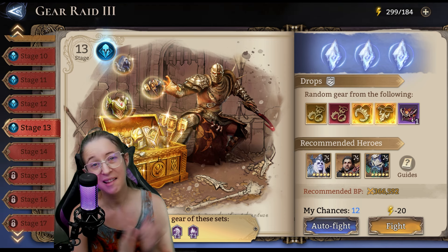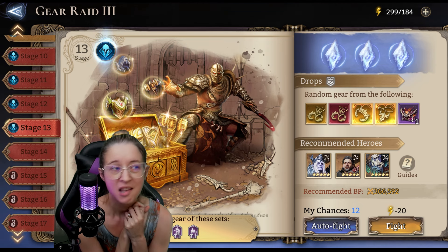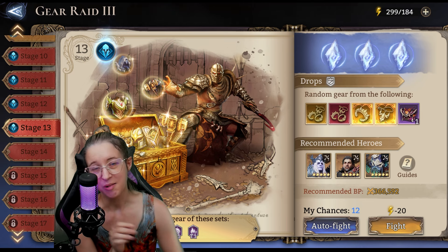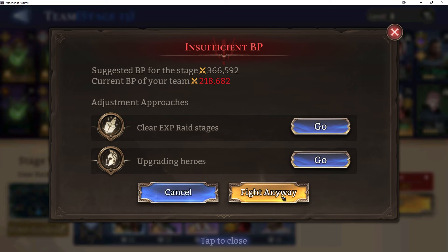I also recorded Gear Raid 1 stage 13 as well, so let's roll it. We're going to go in with my budget team — the only 6 star fully promoted is Idril, and Greed is also 6 star, but not fully promoted. Everyone else is 4 or 5 stars.